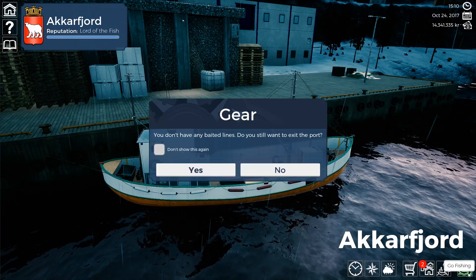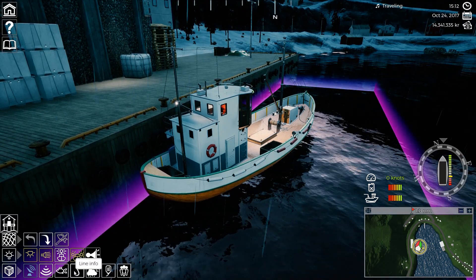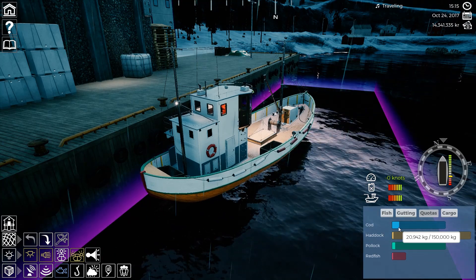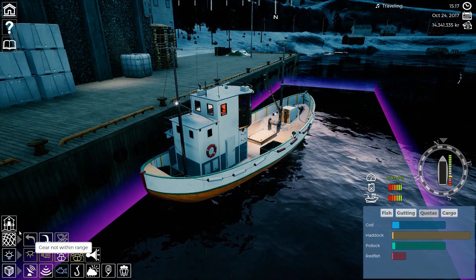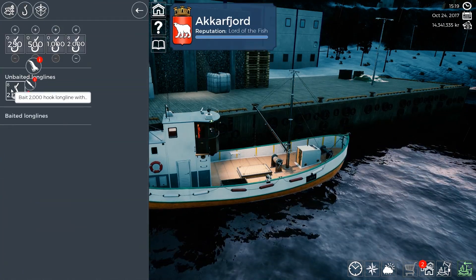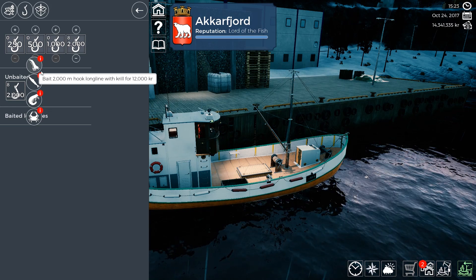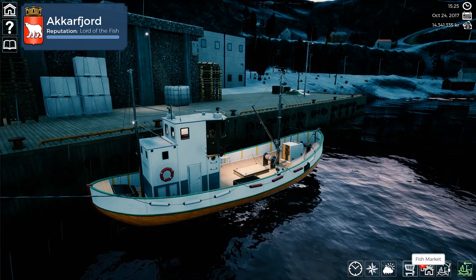Let's check and see how our quotas are doing. We have done about 20% of our cod catch. As I showed you with Toby, when you fill up your cod quota, make sure you change your bait out to types that do not attract cod. Krill does not attract a lot of cod. The blue one is cod, and mackerel. So krill and mackerel are the two baits you're going to run once you've reached your cod quota. You're still going to catch cod but you're going to have to throw them back.